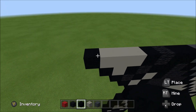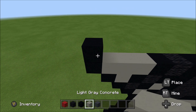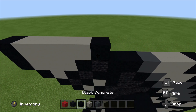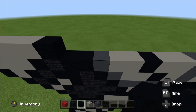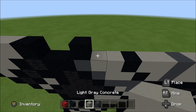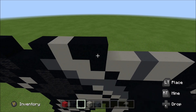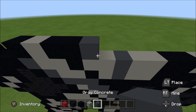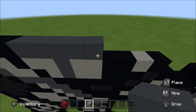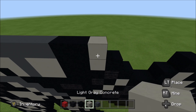Above that black you just placed, build up with a black. To the right of it, add four light gray: one, two, three, and four. And then a black. Skip two. Above this gray here, build up with a black. To the right of it, add a light gray, then two black, and then five gray: one, two, three, four, five. Two black, a light gray, and then a black.